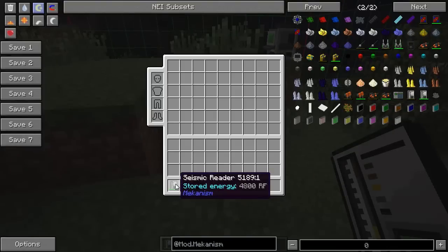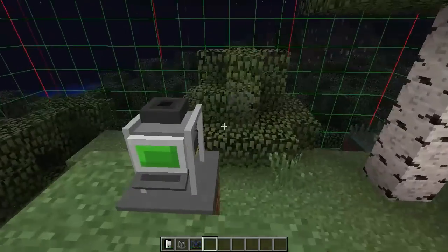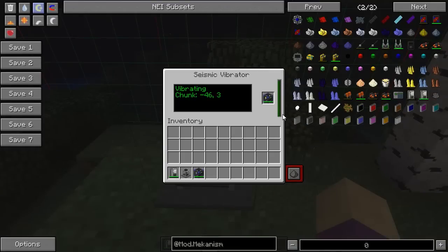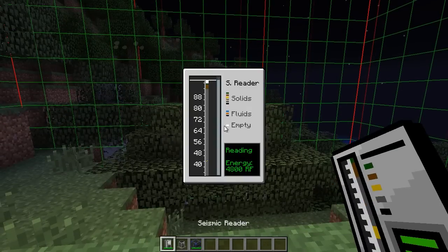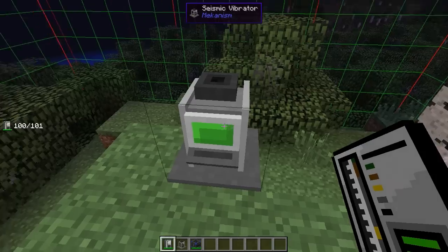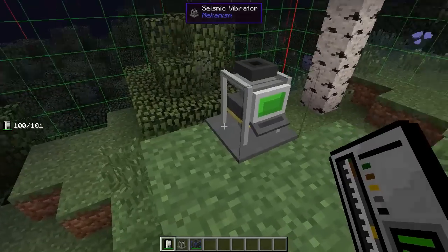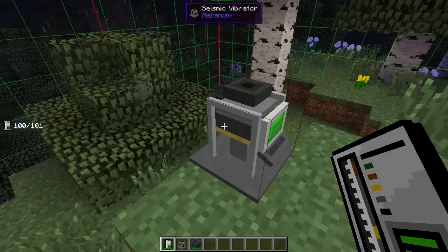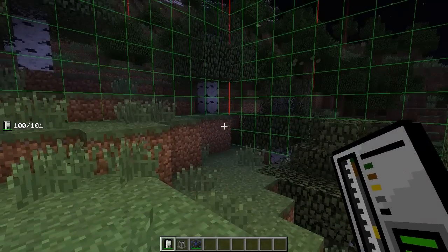Now, the handheld itself has some battery power, and every time you take a reading it uses a little bit of power. The actual Seismic Vibrator also requires power, and it uses just a little bit. You see it's got a maximum of 8,000, and it's only used 20 so far. If I get a reading again — it's just one time that you fire it off, I think. It's going up and down, basically vibrating this whole chunk that we're standing within.